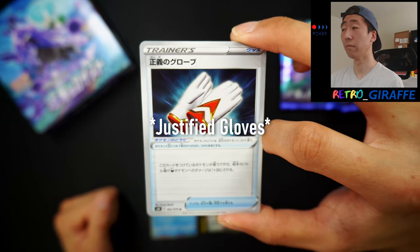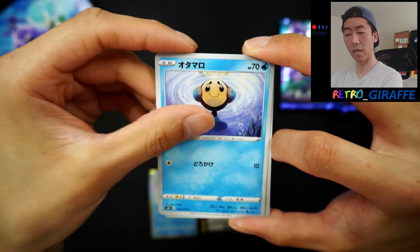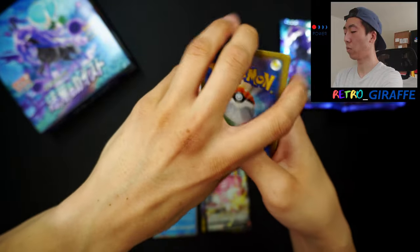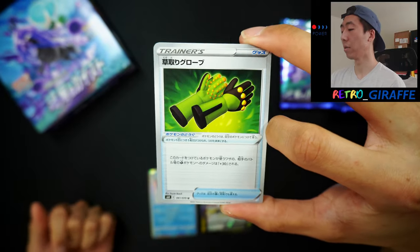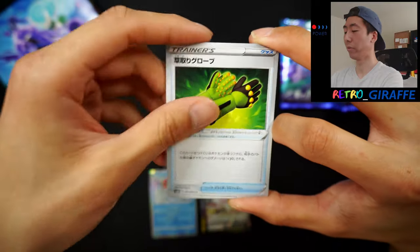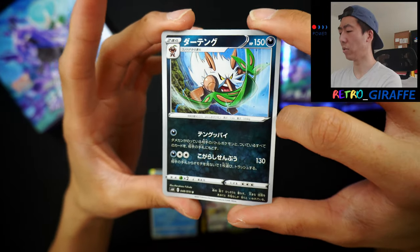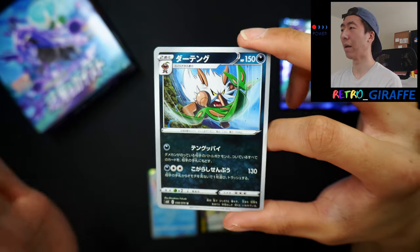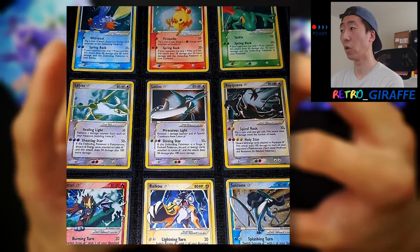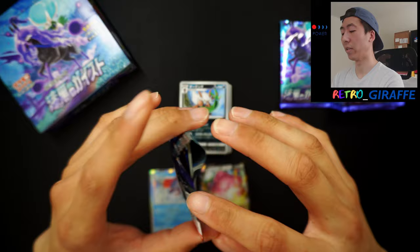We got some superhero gloves, the Kecleon art — gotta love it — a Seedot, a Tympole, a Thwackey, and that's it, pretty mundane pack. Moving on we got some more green gloves — these look like gardening gloves or something. Another Kecleon, a third one in a row, a Snowbominable, a Luvdisc, and a Shiftry by Fukuda. Fukuda does a lot of very dynamic art styles in his Pokemon illustrations — he's infamously known for doing all the gold star artworks. Fukuda is a goat; all of his art styles in those gold star cards are very dynamic — very fitting for his art style.